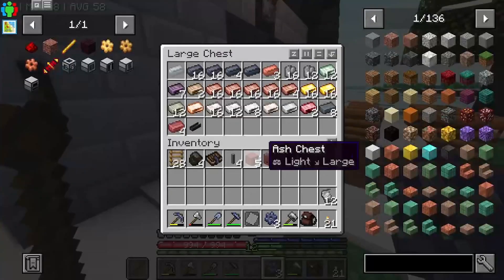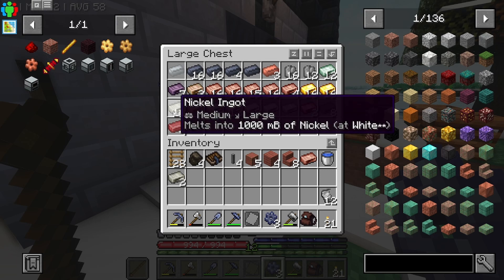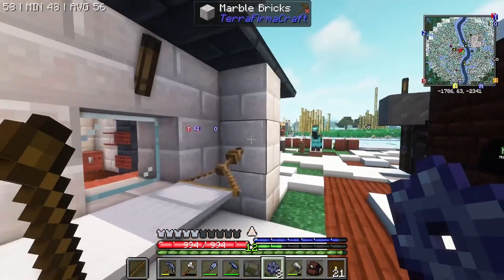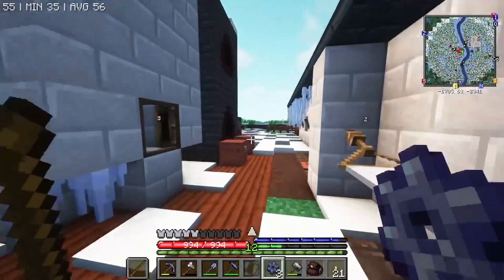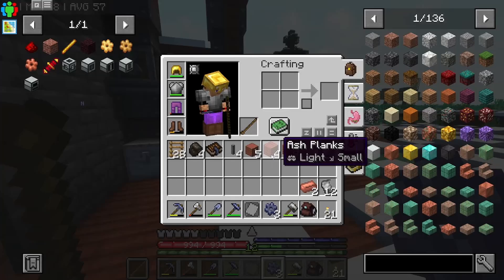I think we can make constantan quite easily — it's just nickel and we've got some nickel still. We only need that amount I believe. That's going to make us four and we need — let's put one of those back. I think this should make us the amount we need for the constantan.